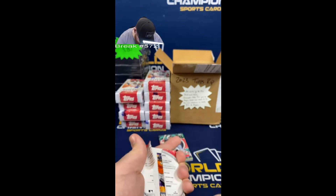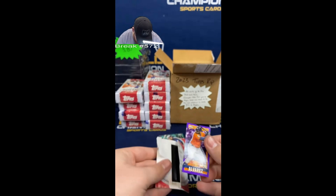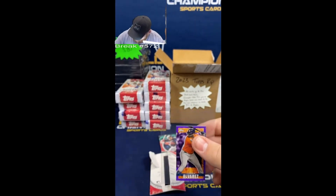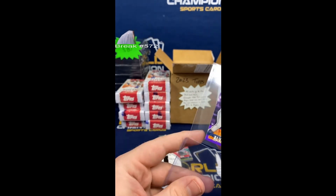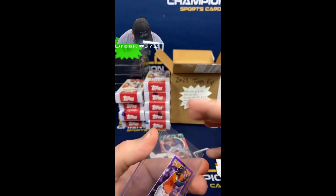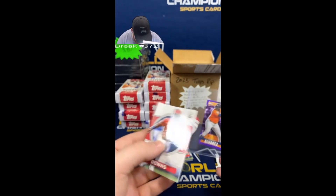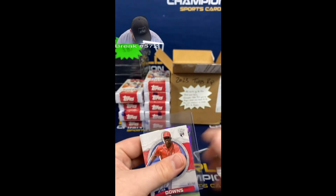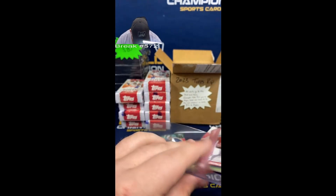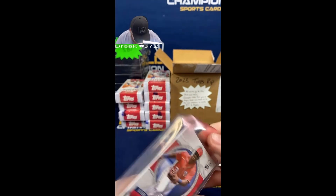Okay, he's got a Yordan Alvarez - 20 of 25! These guys want to sub in for me - they said my ripping is pretty bad. You get out of here when I'm breaking! Your number is 20 of 25, it goes to you Alex James. I think I figured it out though - I figured it out!